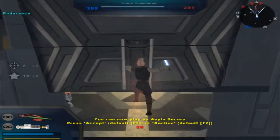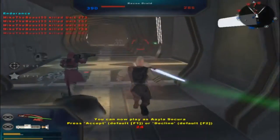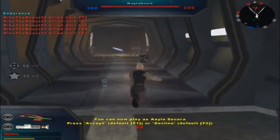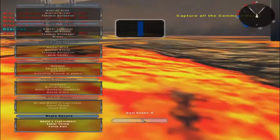Another command post for the Republic. Why is Aayla Secura on this map? I don't think she does too much.